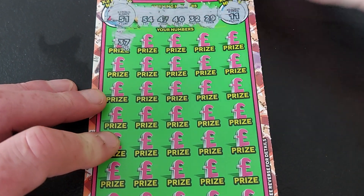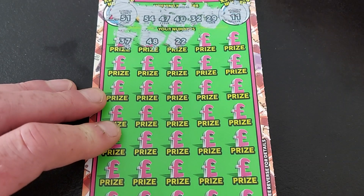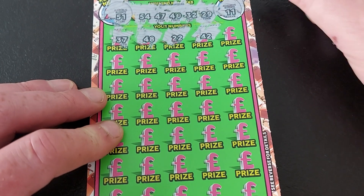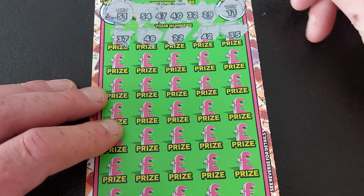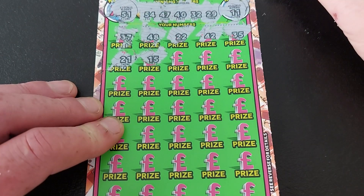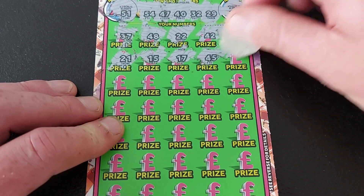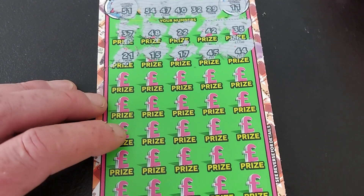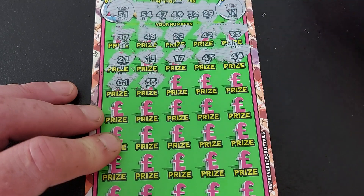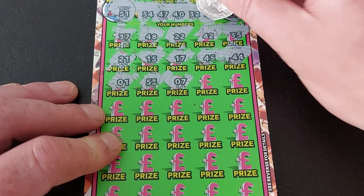Let's go. 37, no. 48. Two little ducks — 22. 42. Now we want 32 — didn't get it, 35, no. 21, 21. 15, no. 17. 45. All the fours — 44. I don't know why I start doing my bingo calls on this. On its own — number one.